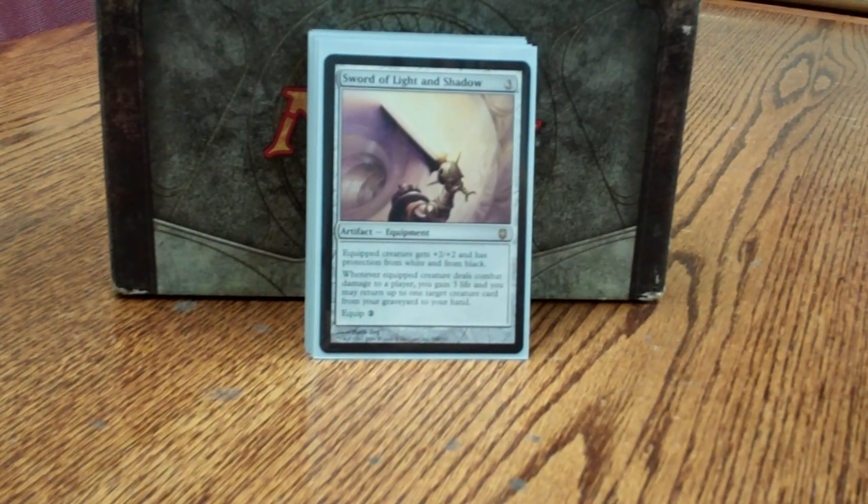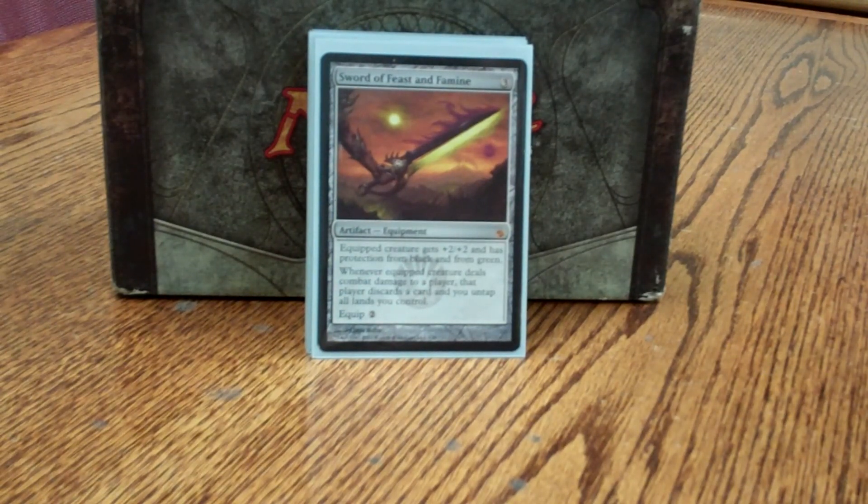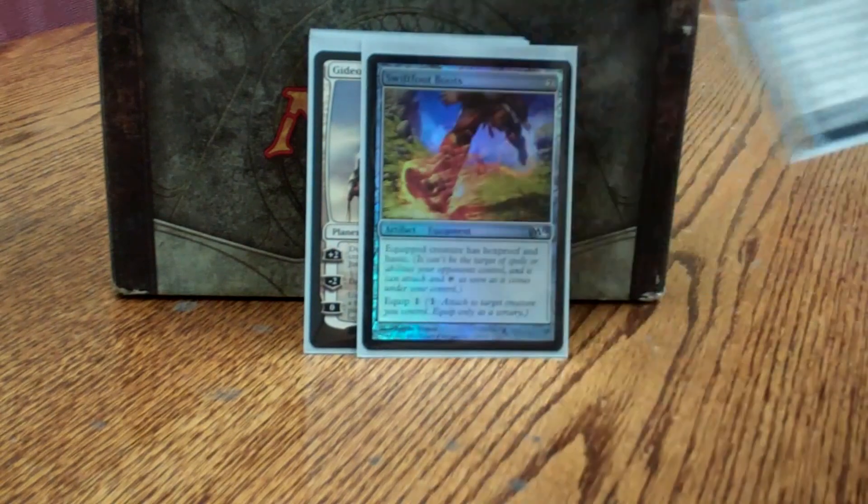Sword of Light and Shadow is just another way to get back the creatures I'm throwing into my own graveyard. People can stop Altar, they can stop Deathmantle — this is just another backup plan for that. It also protects my creatures from a large amount of removal by giving them protection from white and black. There's a little bit of life gain here and there. Sword of Feast and Famine has helped me cast multiple spells per turn, and discard is very good here. Swiftfoot Boots: haste is nice, but it's mostly just to protect my creatures.